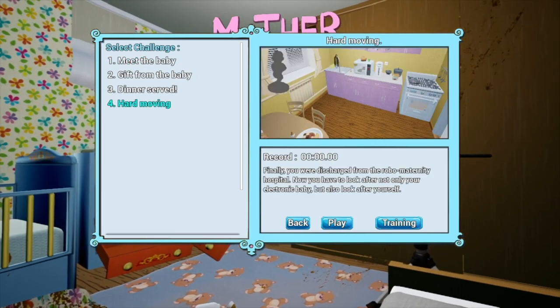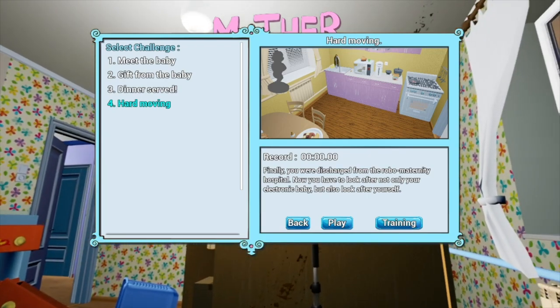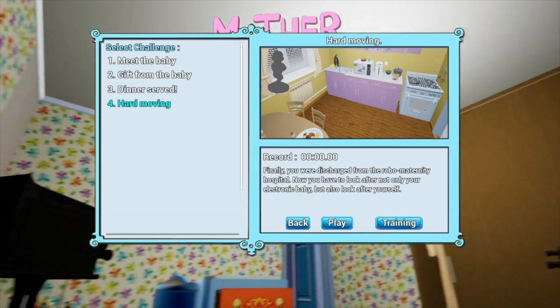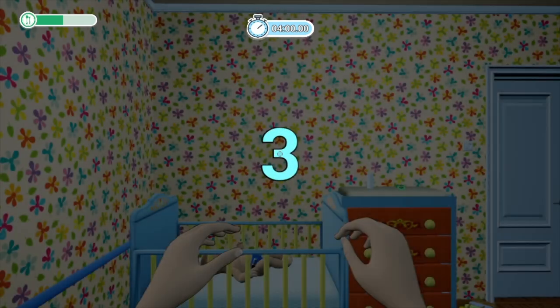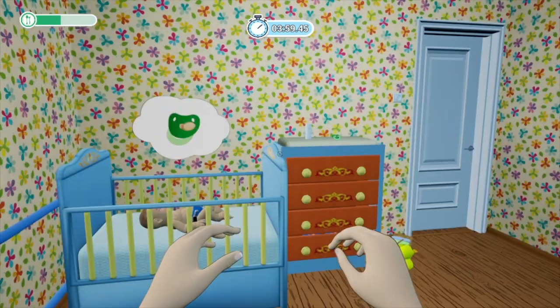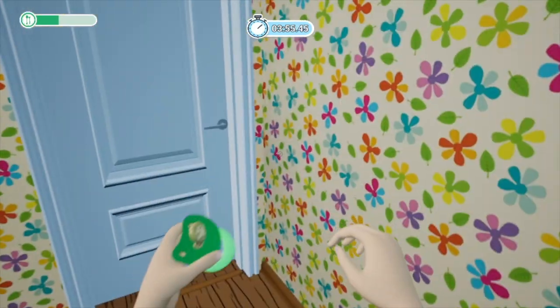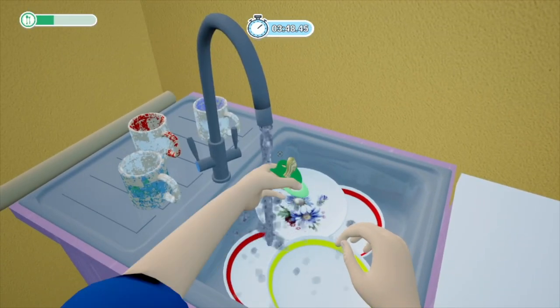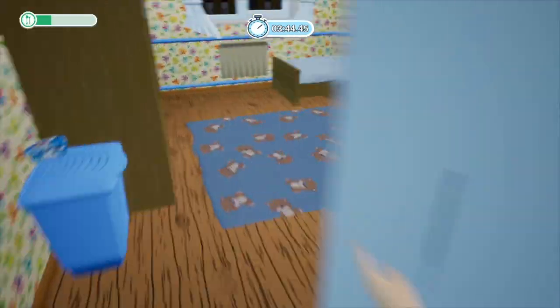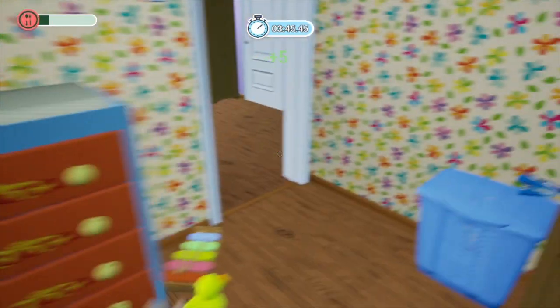Finally, you were discharged from the Robo Maternity Hospital. Now you have to look after not only your electronic baby, but also look after yourself. Oh, God. There's training first before you just do it. Now you also need to eat — in the upper left-hand corner of this screen you can see the scale of hunger. If it goes down to zero, you will hear the signal of the end of the test and you will have to start again. Fulfill all the wishes of the baby to complete the test, and welcome to your new home. Alright. It's a bigger house. We have hunger, so keep eating. Binky on the table. Let's go. It's 100% dirty every time, even if it's already on a nice clean surface. Alright, there we go. And hold it out. Good stuff. What kind of mother are we if our house is this dirty? With a baby. This isn't our house. Go eat.